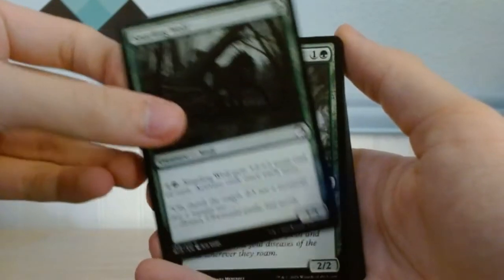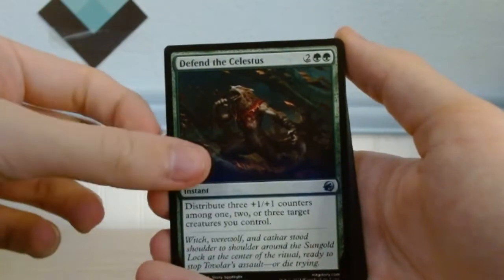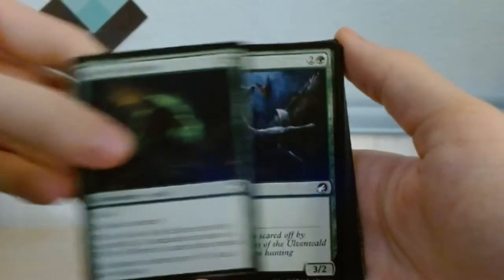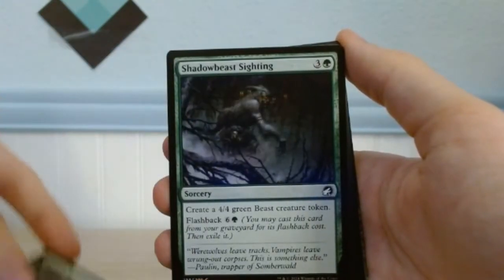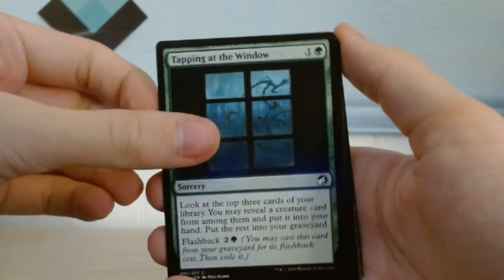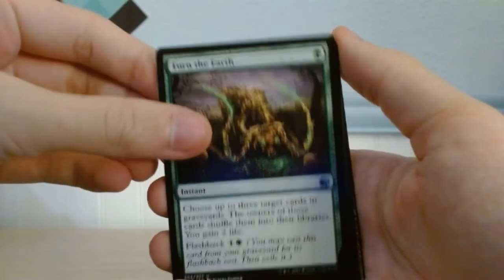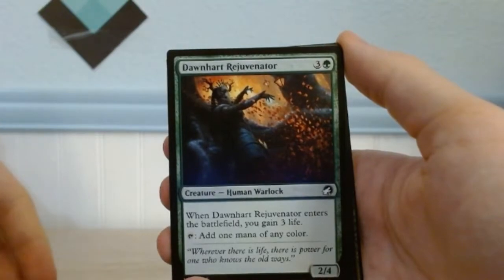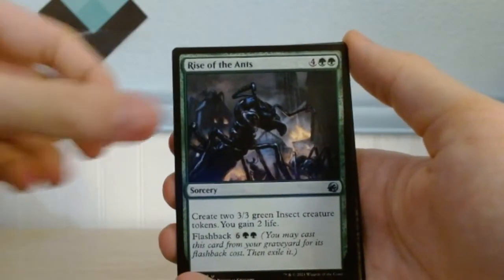Snarling Wolf. Besolent Wolf. Defend the Slatis. Howl of the Hunt. Bounding Wolf. Dry Edge Revival. Shadow Beast Sighting. Brood Weaver. Tapping at the Window. Path to the Festival. Turn to Earth. Return to Nature. Dawnheart Rejuvenator. Bramble Armor. Rise of the Ants.